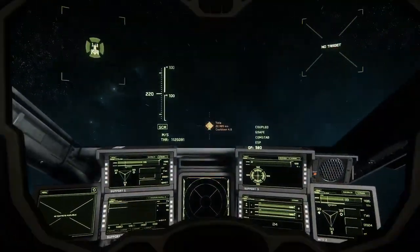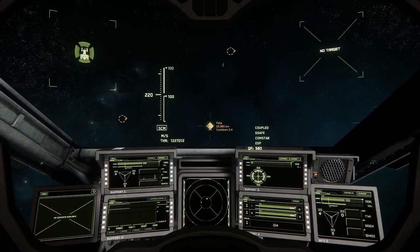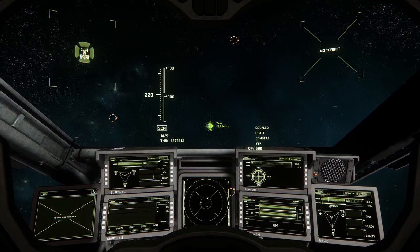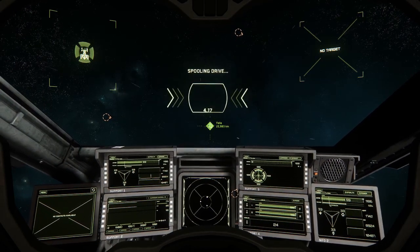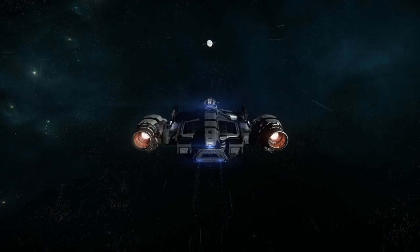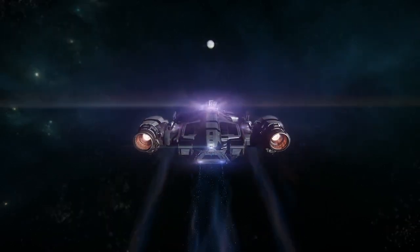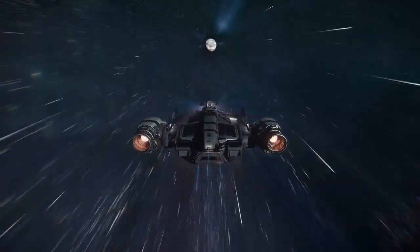Today I'll be flying from Port Alisar to ArcCorp Mining Location 157 on Yella to buy Beryl. Beryl is a great commodity to target when you're just starting out because it has a low unit price. It's available somewhere on each moon in the Stanton system, and you can sell it at a high margin back at Port Alisar, which will enable you to quickly make money and move into higher-end commodities.